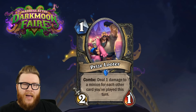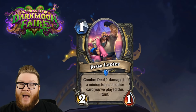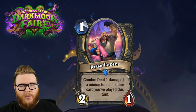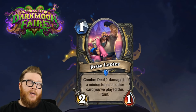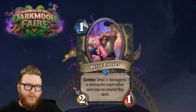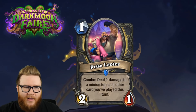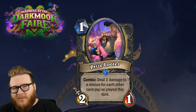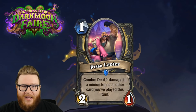Next up is Prize Looter for Rogue - it's a one mana 2/1 Combo: deal one damage for each other card you've played this turn. It's a nice low-cost board swing card that scales with cards played, much like Edwin in the past, but instead of developing a threat this helps you react to your opponent's threats. Generally speaking it's dealing something like two to four damage - anything more than that will be tough in a lot of turns.